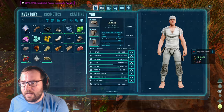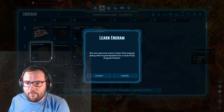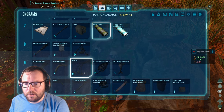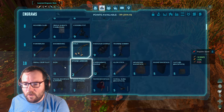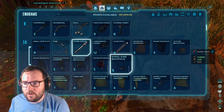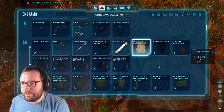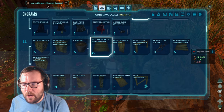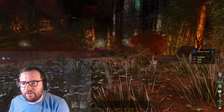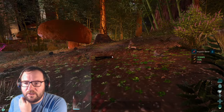We got some more levels. Let's get what we need — like a bed, an awesome spyglass, some bolas, a bow, stone arrows, a glow stick, and the backpack mod. We should be good to go. We're not high enough level for trank arrows just yet, but let's see if we can at least make a bow.